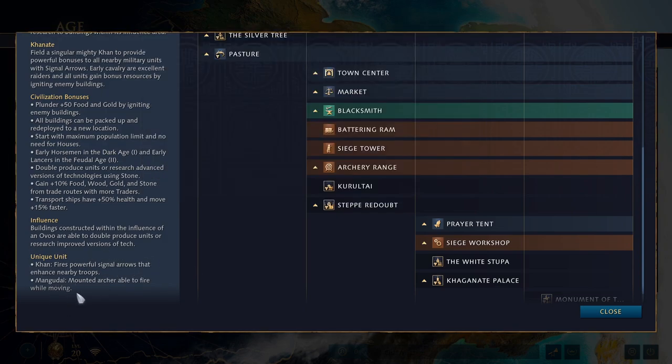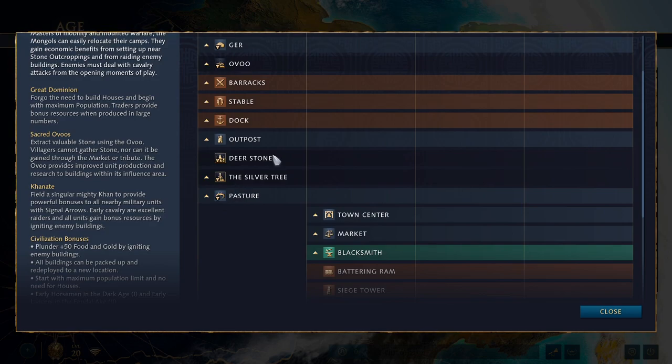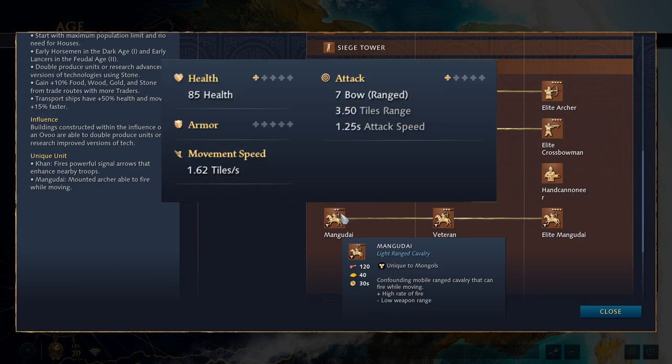Their other unique unit is the Mangudai — a mounted archer able to fire while moving. If that sounds horribly oppressive, you'd be right. They're available at the archery range in this game, not at the castle like in AoE2 — because Mongols can't even get castles. They cost 120 food and 40 gold and aren't the fastest units in the world, but with the movement speed buff from the Yam network or the Khan's ability they can be really fast.